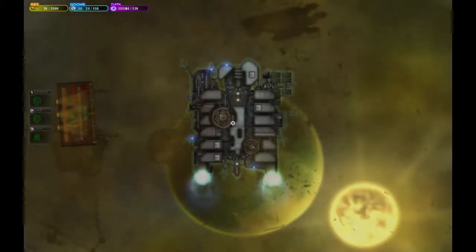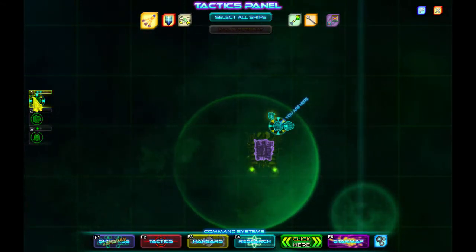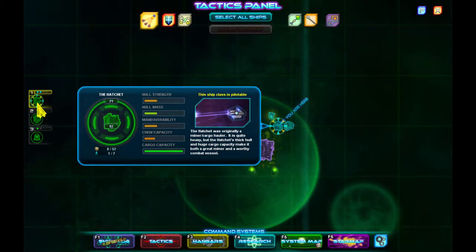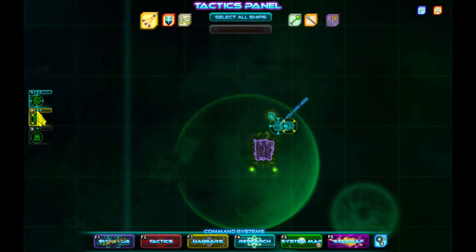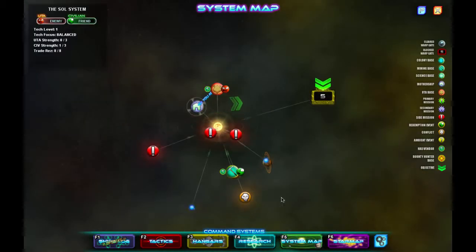To do that we need to build up our resources and get ready. What have I got? We got hatchets — alright — system map, so we've got some things going on here.